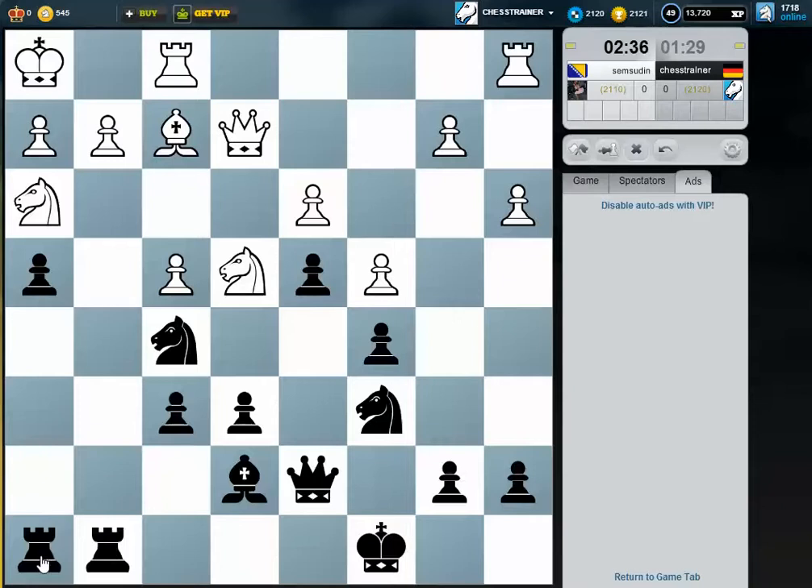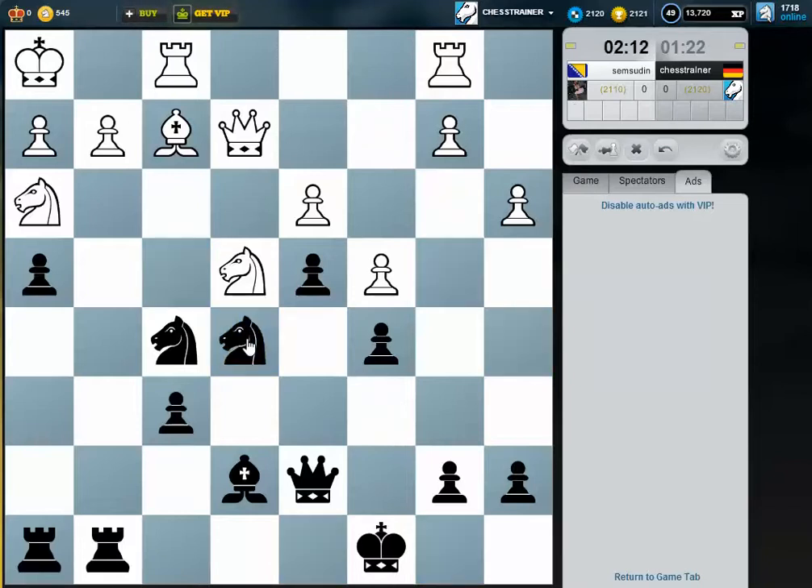Let's double up the rooks now, I think rather on the g-file. Maybe I can really try something like e5 — knight e5. I need to do something here in the center. The knight on e5 would be nice — can jump to h4, e3. Once there is a knight on e3 without the bishop here, I think my position is extremely strong. So now I'm threatening knight g4 and knight e3.